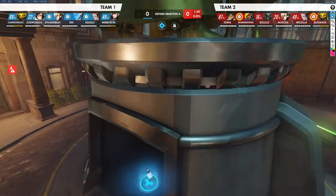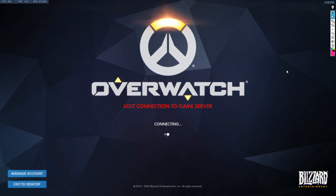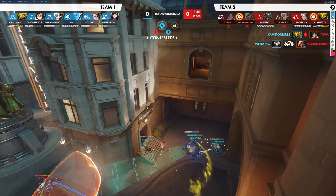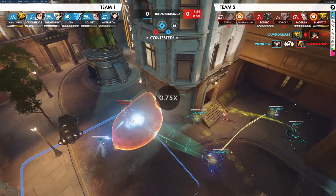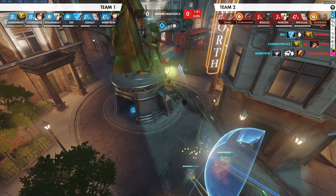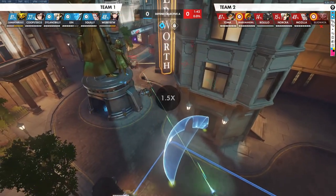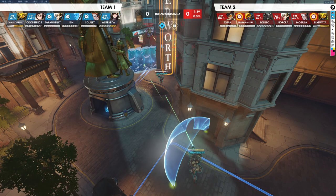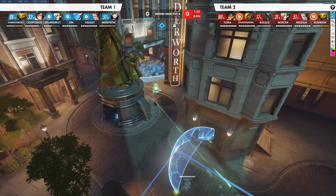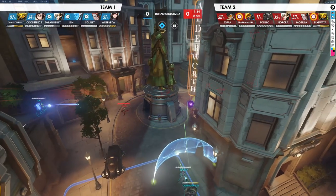So Mei gets hooked, which is unfortunate. She should have the abilities to try and get out. We had a bit of an internet disconnect, but I think this is about where we were. We had just killed the Pharah who had ultimate. We killed the Arisa. Our Mei gets hooked again. We have the abilities there to help the Mei - we do, she gets out. Arisa pull, fortunately it doesn't pull the Hog out from where he was.